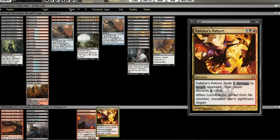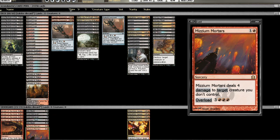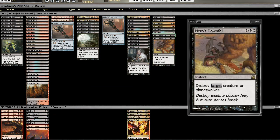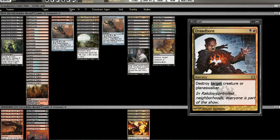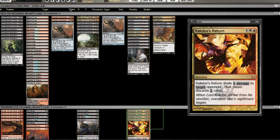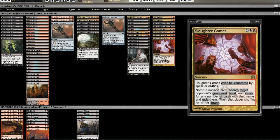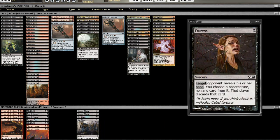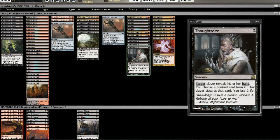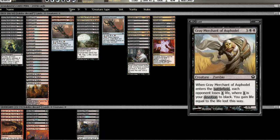A bunch of the sideboard is dedicated towards aggressive matchups. Versus Control, the only dead cards are Devour Flesh and Bile Blight, so those come out for two more Rakdos's Return and two more Slaughter Games versus Control. None of the other cards are dead, because both Dreadbore and Hero's Downfall can take care of their Planeswalkers.